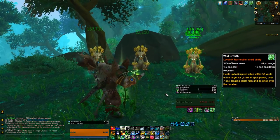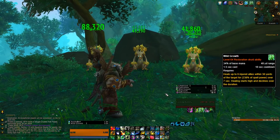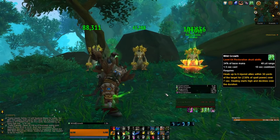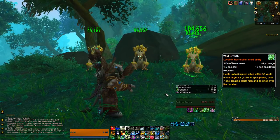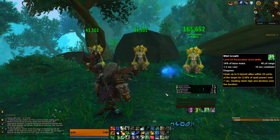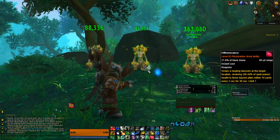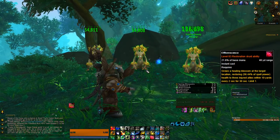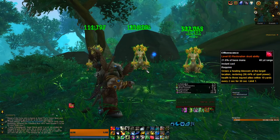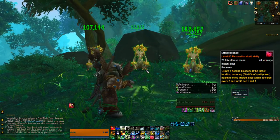Wild Growth is a short cast, placing on 6 targets a pretty strong heal over time effect, decreasing in power as it ticks down. It does cost a lot of mana and only lasts for 6 or 7 seconds. Efflorescence is a more targeted heal that you can place on the ground as a circle, and it will automatically heal over time the three most damaged targets inside of it, also costing a big chunk of mana.